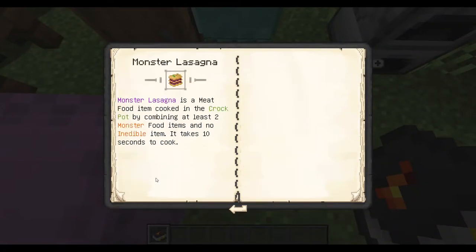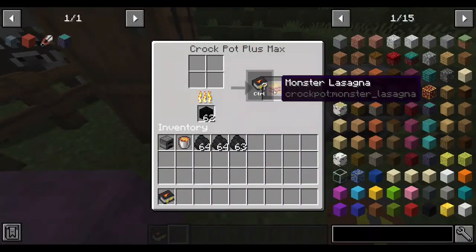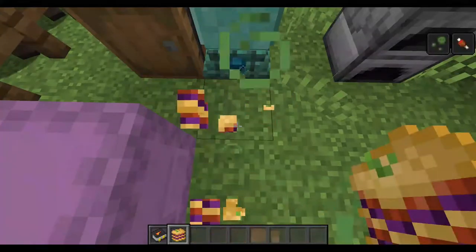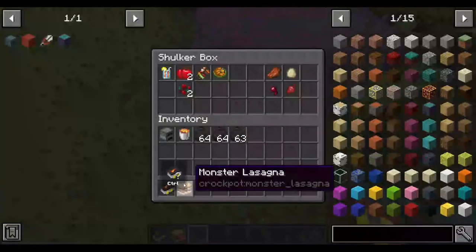This one, I believe, is the monster lasagna — it's two monster food items and no inedibles. Eating this will give you poison and hunger. Good on you.